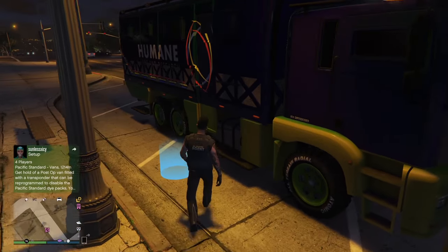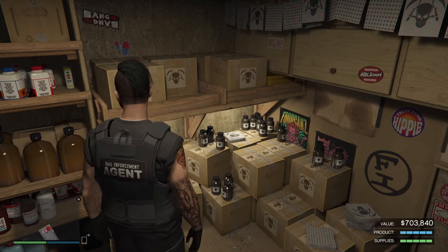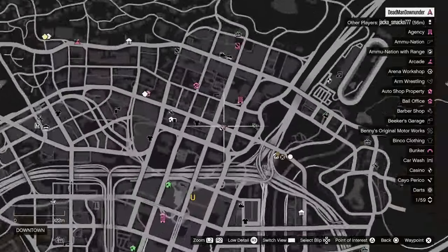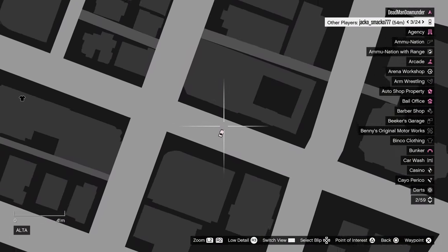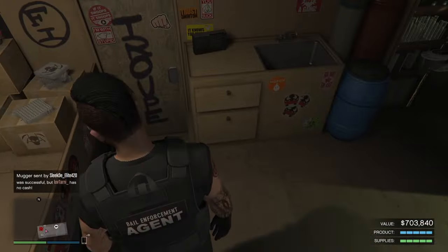So anyway, let's head inside. There's my man Mutt. When we're ready to go you can press right on your D-pad, but first let's just have a quick scope around the map — there's somebody in a Scramjet right outside. Let's head out and just make sure he's not trying to blow up my acid lab.